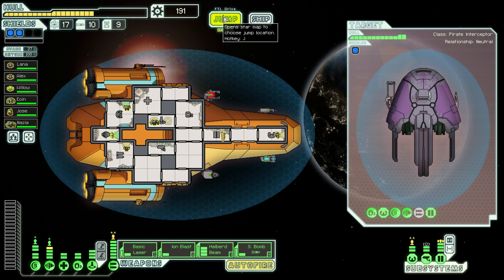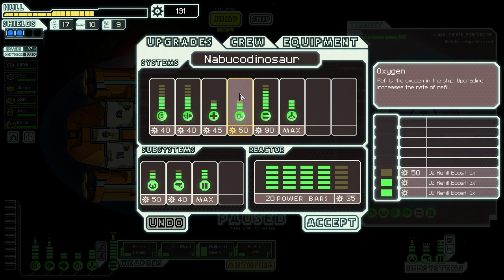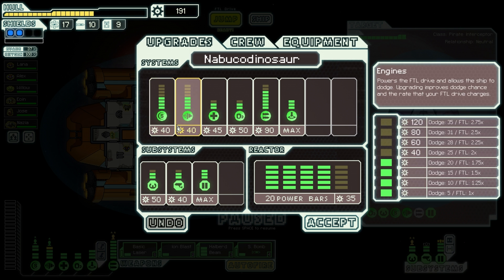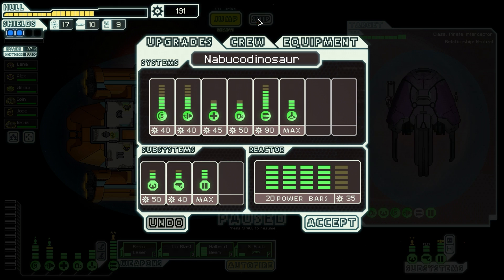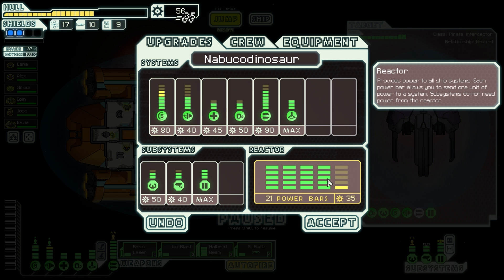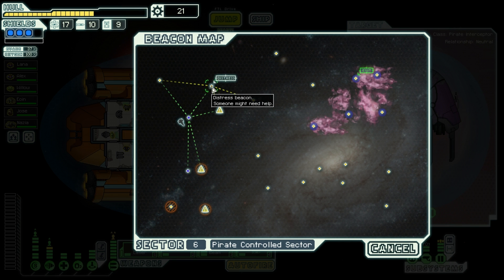I also got in the last episode the achievement for having six different races on my ship. I wanted to take a look at my ship to see if I can afford these upgrades. I need to repair — is there a shop? No distress. So this will be 100 plus 75 — I think we are doing this right now. Three shields, it's great, it's very useful. And now we can jump.